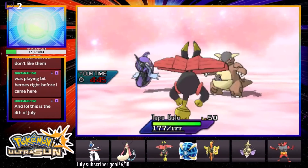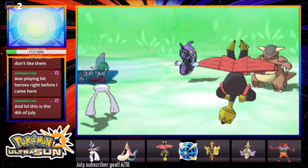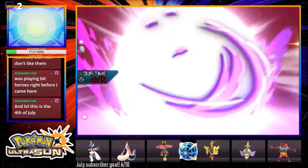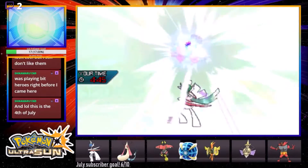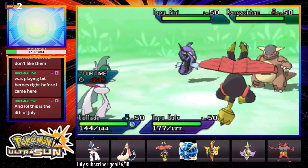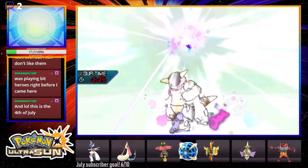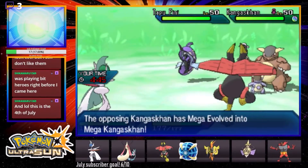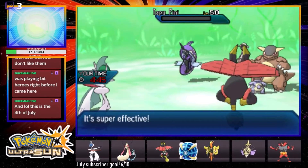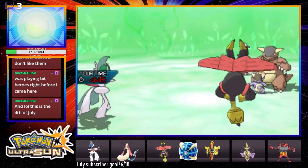We're gonna hard switch in Bulu, change it to Grassy Terrain - hopefully he doesn't know how this QR team works. I don't think he's switching Kang out. I think he's probably Fake Outing or Double-Edging the Mimikyu slot. Maybe he's protecting Comfey but he has absolutely no reason to. Leaf Blade comes in - huge damage, didn't even need a crit! Just like I said - huge damage on Comfey. He's gonna Frustration - he's hitting the Mimikyu slot, which means he has Landorus in the back.